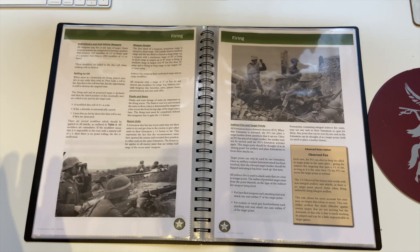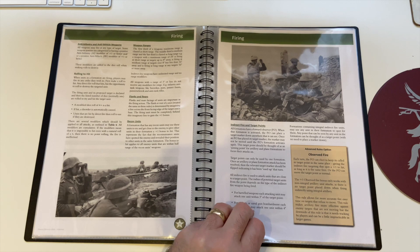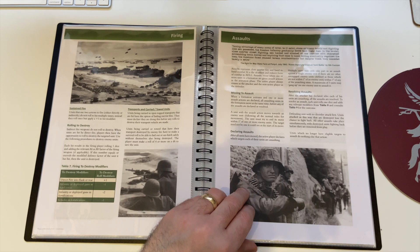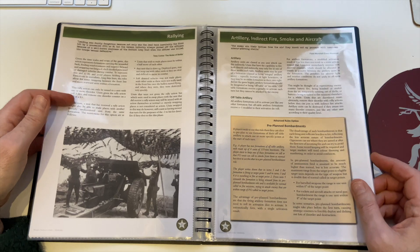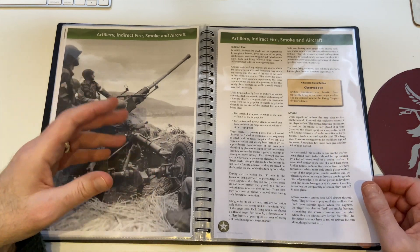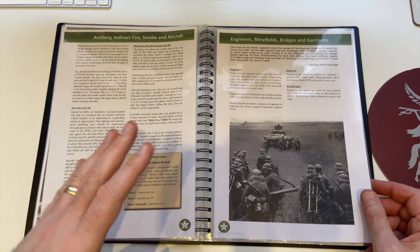Weapon ranges are divided into thirds — short, medium, and long range. So a weapon with a 24-inch maximum range has 8-inch bands: up to 8 inches is short, 8–16 is medium, 16–24 is long, with bonuses and penalties accordingly. A nice thing about indirect fire is that it's not killing loads of troops — it's basically causing suppression, which is an interesting approach. Rallying allows you, as an action, to remove your suppression markers. Indirect fire, smoke, and aircraft are handled fairly straightforwardly.